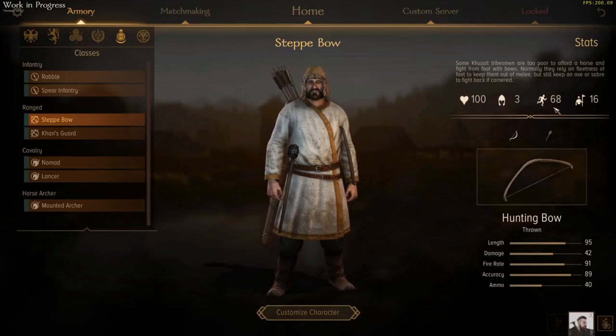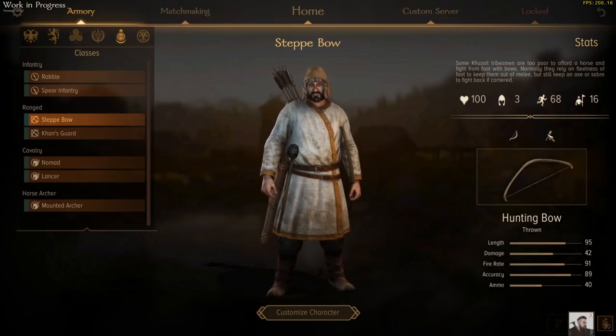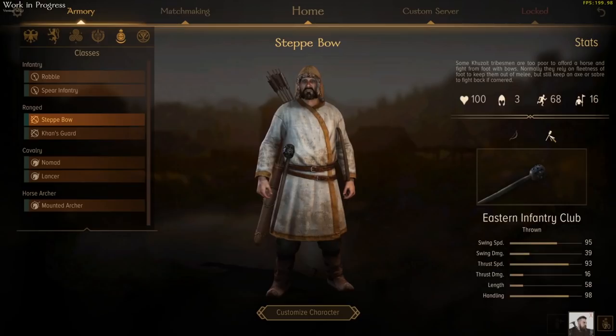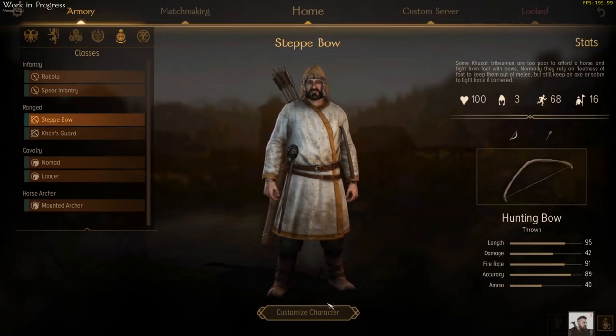And then to the Steppe Bows. These are a fairly basic archer unit, to be honest. Low armour, good unit size. Hunting bows are not the most powerful, but you can switch that out for a short bow, which is a little bit more powerful but slower on the fire rate. They also come with an eastern club, so they can bash things in the face. But otherwise, fairly typical simple archer unit.